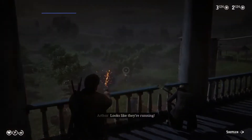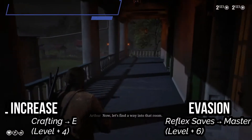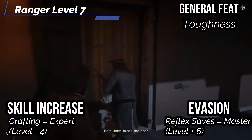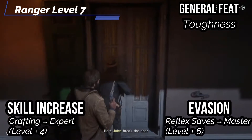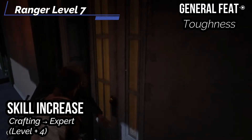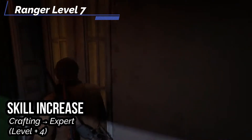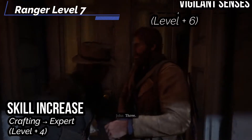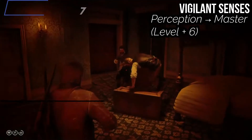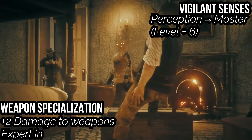For our seventh level, we get Evasion — our rank in Reflex saves gets bumped up to Master, and when you roll a success on a Reflex save it gets a critical success instead. Someone throws a grenade? Dodge it. For our general feat, let's get Toughness to increase our health by our level — Arthur's really hard to put down. For our skill increases, let's get Crafting up to Expert. We also get Vigilant Senses — our rank in Perception increases to Master — and Weapon Specialization, dealing an additional 2 damage with weapons we have Expert in, or 3 if we're a Master.